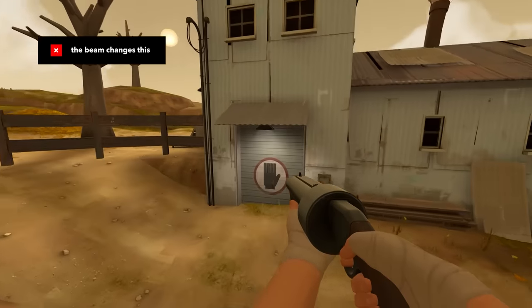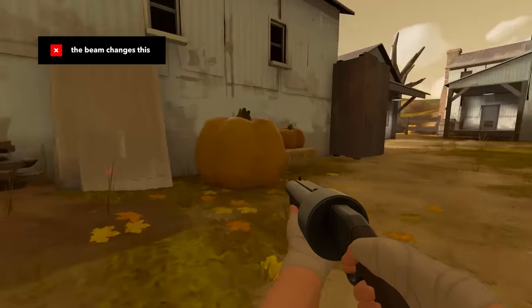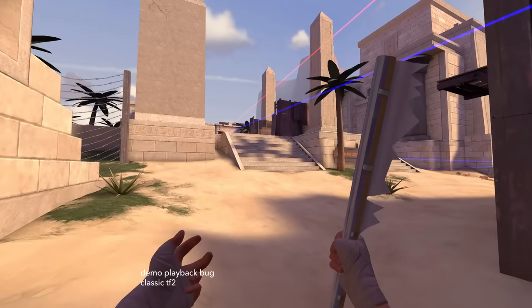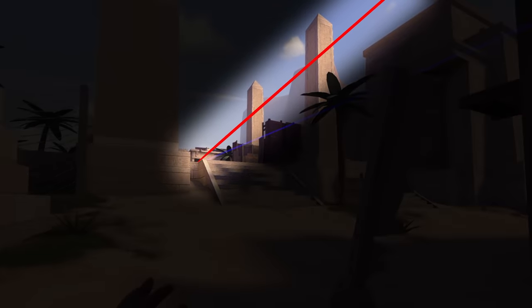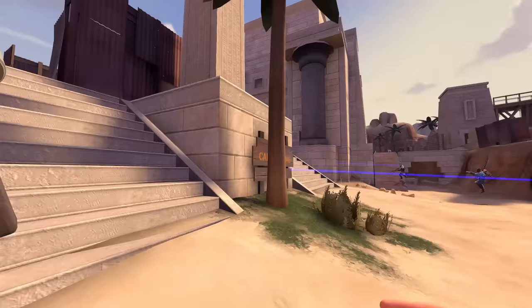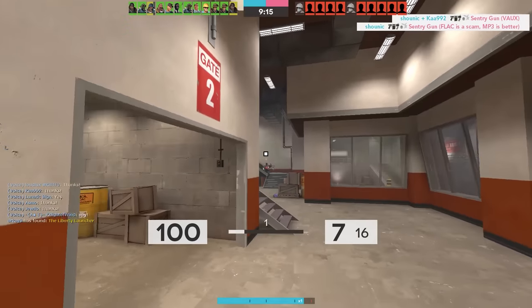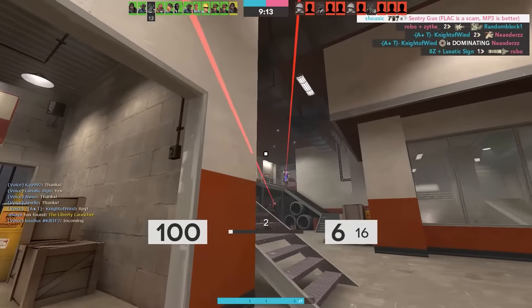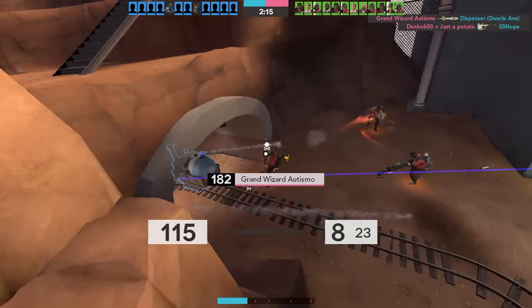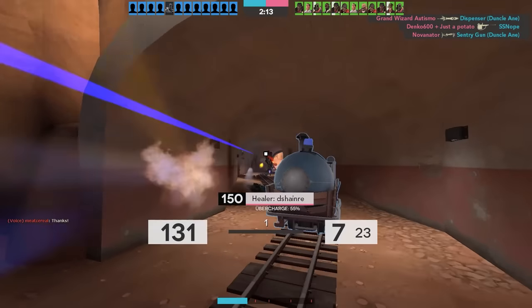The beam changes this. First, the guessing game is dead. If you come to an opening, you can quickly spot for any beams in the area, and then make a choice on how to proceed. You can choose to entirely avoid them and rotate somewhere else, or continue forward at your discretion. Dying under these circumstances felt completely fair, since I knew exactly what I was in for and chose to take the risk anyways.